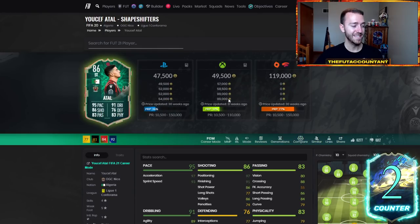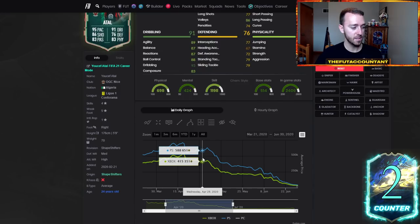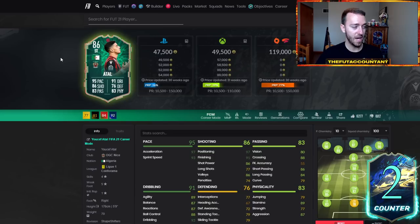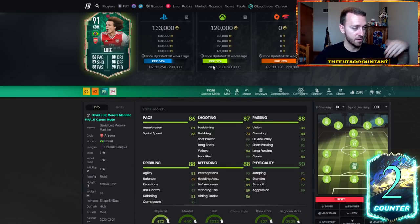One thing I want to point out is it's not just Premier League cards. Anything that is meta can rise — look at this Atal: from 580 up to 630-640. A birthday card this year is even more meta than last year's, and you have links like foot birthday Renato Sanchez. So you're going to see other meta cards that aren't Premier League rise up as well, if they're super meta.